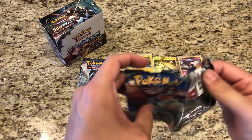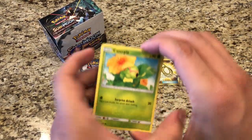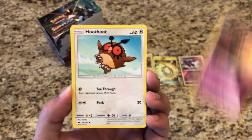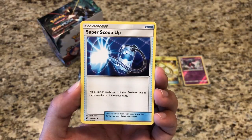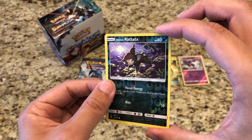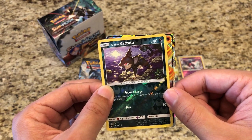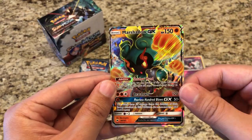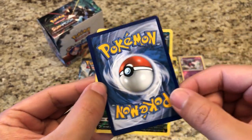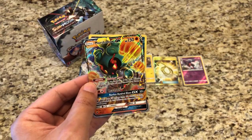Pack eight: Caterpie, Marill, Rhyhorn, Sandygast, Hoothoot, Leaf Energy, Super Scoop Up, Seviper, Rotom Dex, Reverse Alolan Rattata. And our rare is — yes, we got something — it is Marshadow GX! Very very nice. It is a little off-center, but a GX pull nonetheless. Perfect fit into the sleeve.